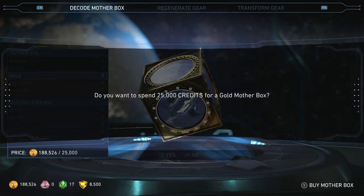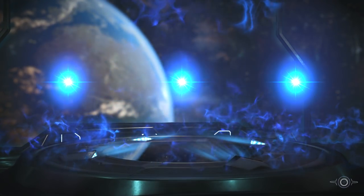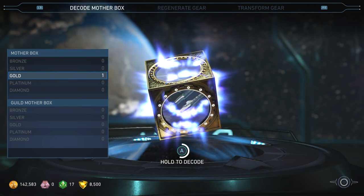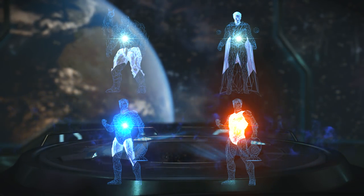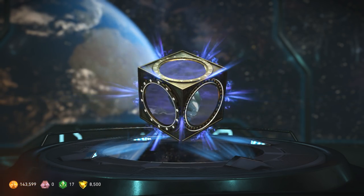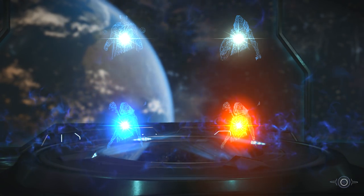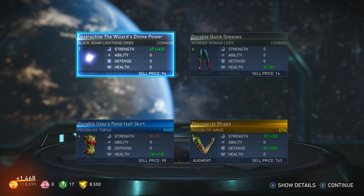All right, our money is almost gone. Some Harley Quinn stuff. Nice — Green Lantern All American Crime Fighters chest! We're almost done guys — damn, we've had a run of so many epic gear. Awesome — Thorn Wrist Wraps.